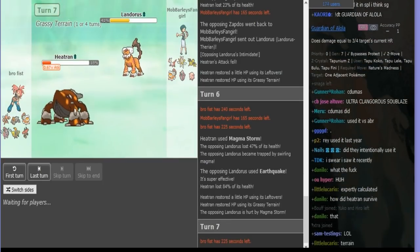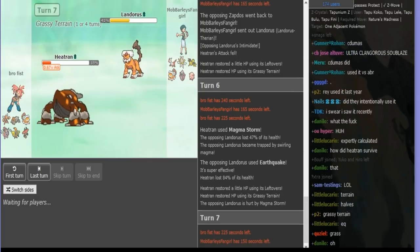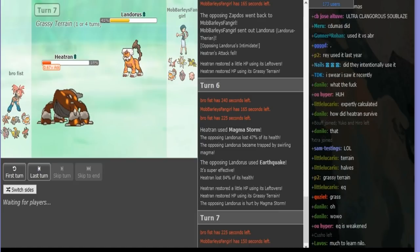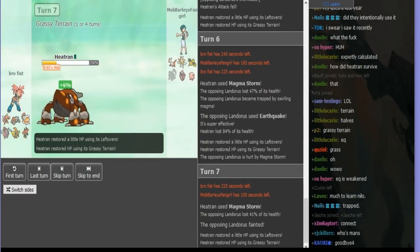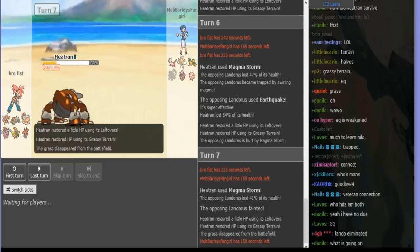You'll see later what his set is. As Heatran's gonna tank the EQ — he has to hit two Magma Storms still to take me out, unless he has HP Ice, but he doesn't. So he hits the second Magma Storm, no problem. And Lando goes down — which is my Rocker. So I don't get Rocks up the rest of the game. It was a Healing Wish Chansey fort, in case you were wondering.